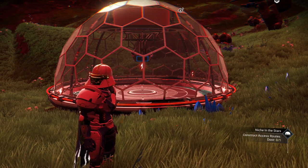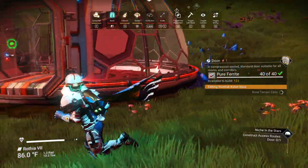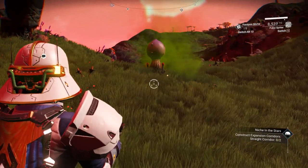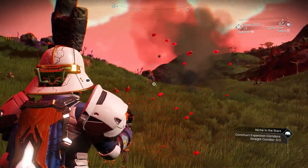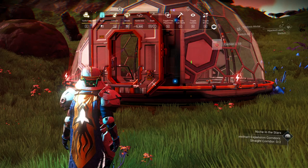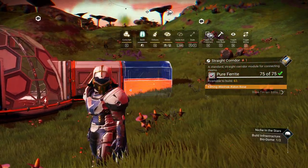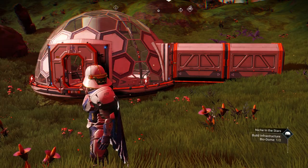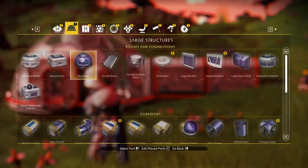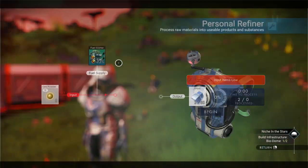Next — construct access routes. It needs a door. Yes, sir, we will create a door. We'll put it right here. We need two straight corridors — pure ferrite is what we need for this. Let's put them over here: one, two. You don't have to make it anything special. It wants another biodome — are you kidding me? Well, let's do it. We've got to put it over there, but we need five glass again. So now you know you need ten glass to begin with.